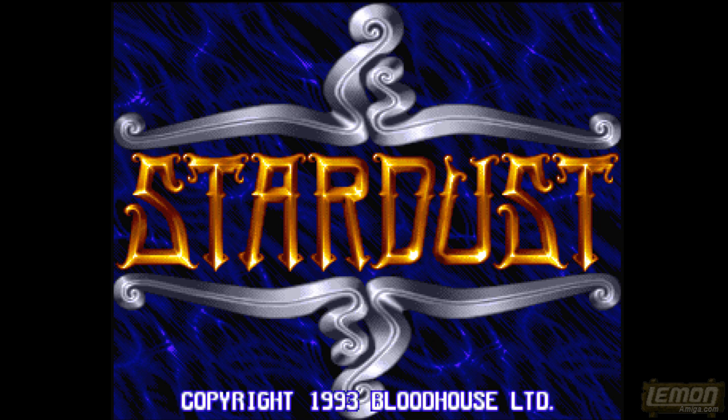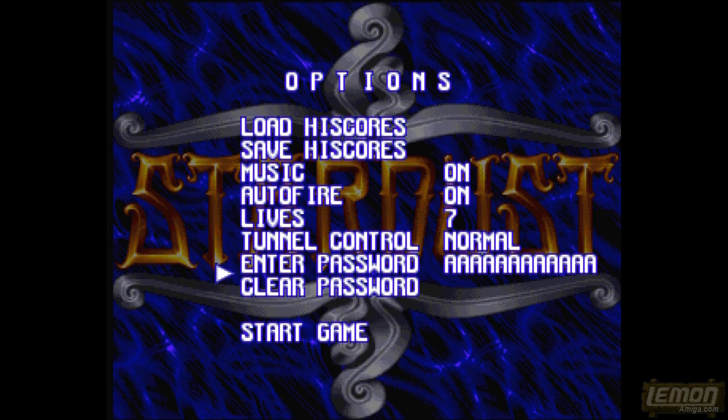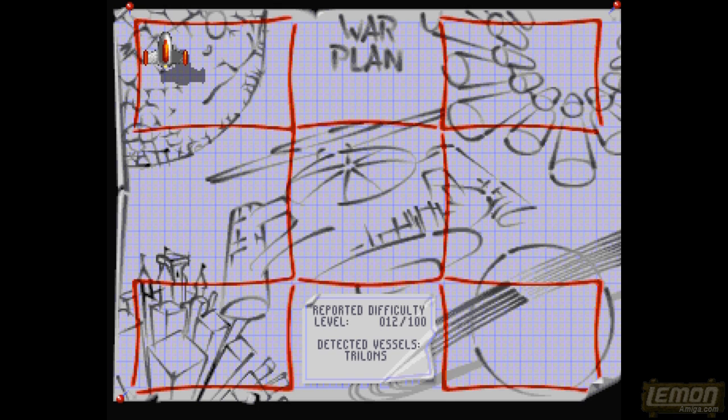Pressing the fire button takes us to the options menu, where we can change the number of lives — we'll leave that on 7 lives — and you can also enter and clear the passwords which take you to another stage. But for now let's start on stage 1, level 1. This game contains 30 levels split over 5 worlds, and each one of those worlds is linked by a tunnel, so we'll get tunnel sequence action in virtual 3D.